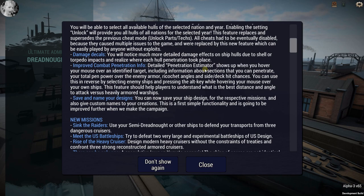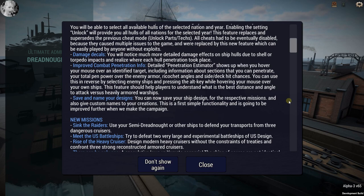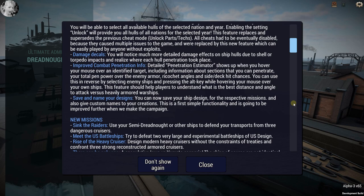Improved combat penetration info: a detailed penetration estimator shows up when you hover your mouse over an identified target, including information about sections you can penetrate, your total penetration power over enemy armor, ricochet angles, and side and deck hit chances. You can use this in reverse by selecting enemy ships and pressing the Alt key while hovering over your own ships. This feature should help players understand the best distance and angle to attack versus heavily armored targets.